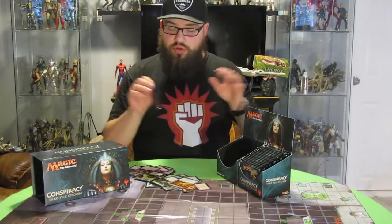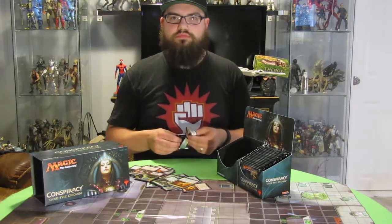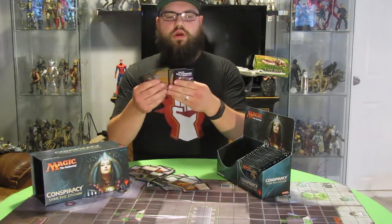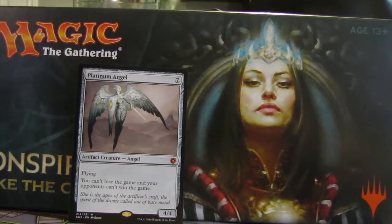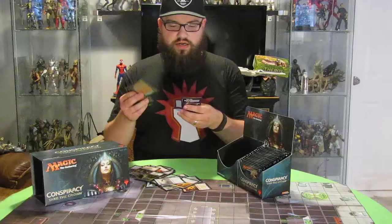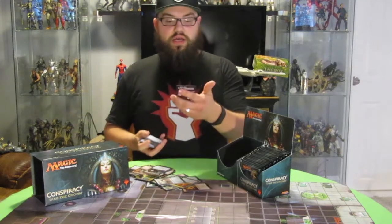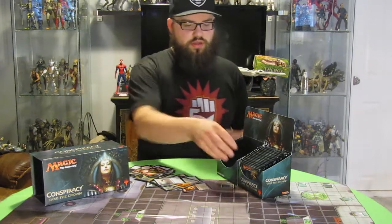This is the halfway point of the box — pack eighteen. Our rare is a Mythic Rare: Platinum Angel. Can never have too many of those. And Hired Heist is the Conspiracy. I also got a Lizard Token for another Mythic Rare that hopefully I pull in this set, because that one looked cool. Big Red Lizard Token.